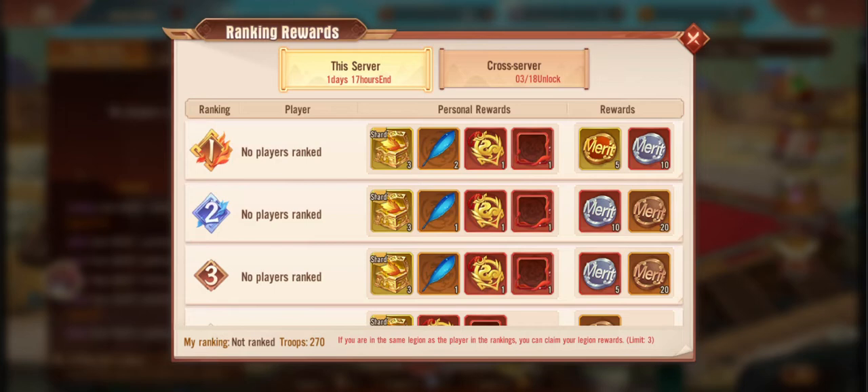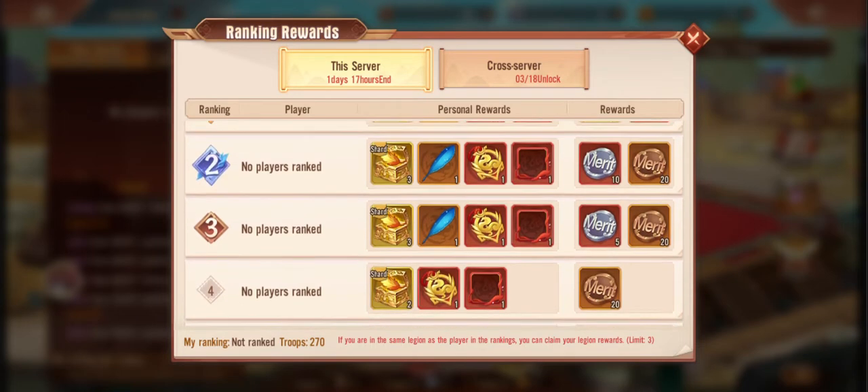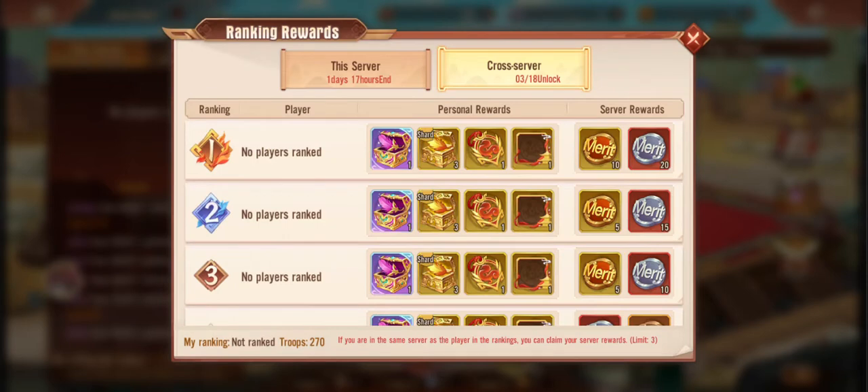Our legion has picked up in terms of spenders, which is great. We actually have a couple of spenders coming in now, which is good, because we were a little bit stale before. There isn't too much worth spending on in this game — that's changed with Family Fest and everything else. Now, cross-server, if you do spend about $500 give or take, you will get onto the cross-server event. This one gives you the nether feathers, which are the premium type of feathers for your wing development.